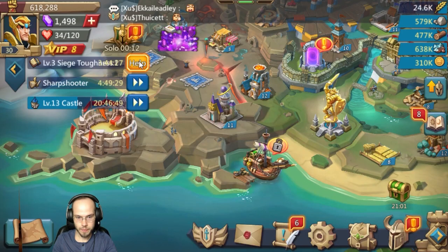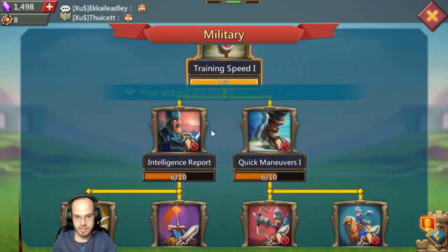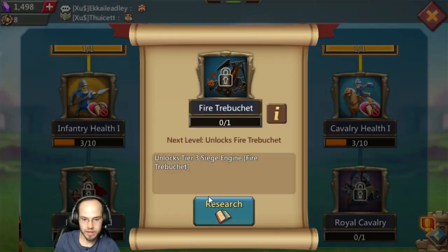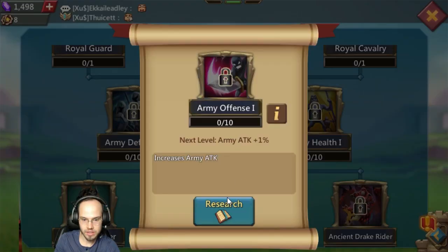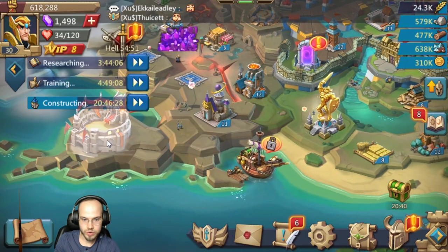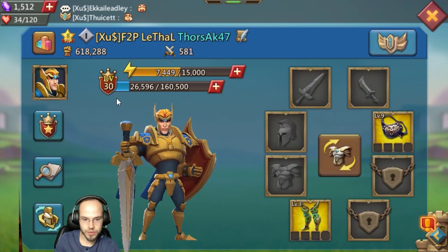Check out the researchers — we got level 6 intelligence maneuvers, welcome to the stream. We got level 5 cavalry. We're slowly making our way to unlock tier 3, and then unlock this building. We've got to get the 135% army attack bonus, so our researchers are coming along.